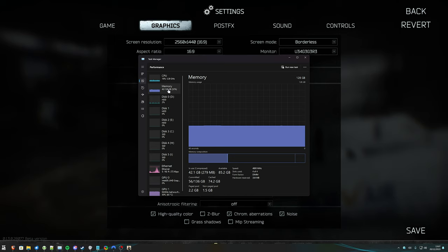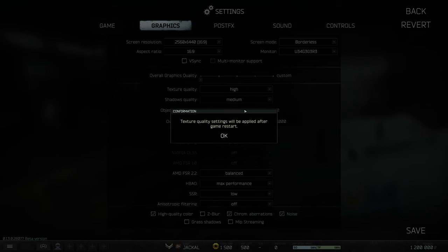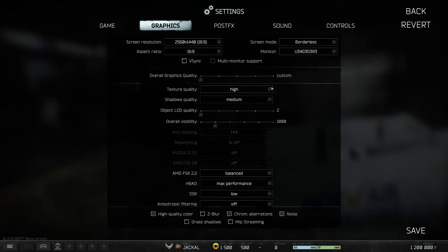If you have a lot of RAM and your graphics card has 10 or more gigabytes of VRAM, you can set texture quality to high and the game should look better without performing worse. Textures loaded into RAM and VRAM generally have no performance effect — they just make the game look better. Set this too low and you won't gain FPS; set it too high and you'll constantly swap textures in and out of your graphics card. If you're not sure, set it to low and continue.